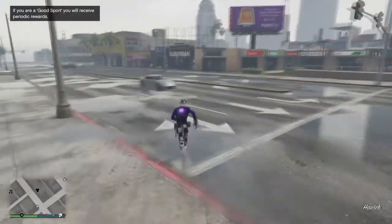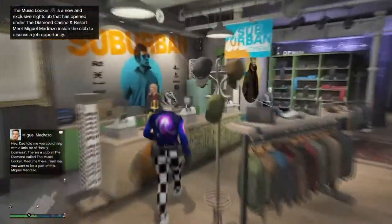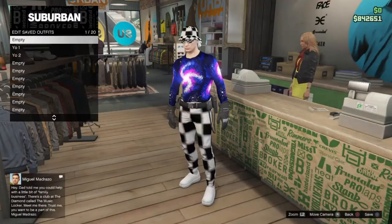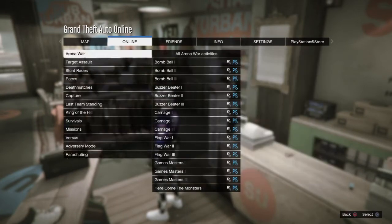Once you load in you should have the outfit you had on before. Go to the clothing store and save this in slot 20. You should notice all your outfits are gone, but you still have yo1 and yo2 from your girl character.